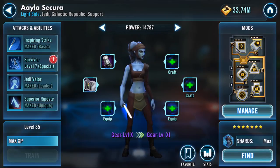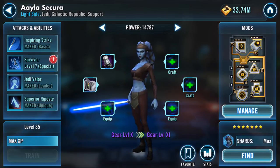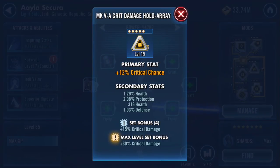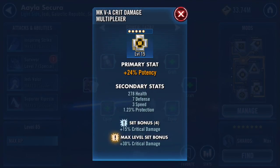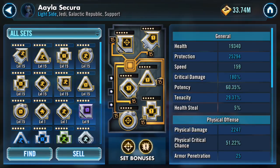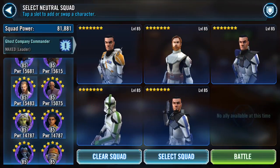Lastly, we have Aayla, who's running a crit damage set with a two-piece potency set. We're looking for potency secondaries. She has a speed arrow, and for the triangle I'm running a crit chance triangle because she needs to crit to stun — I'm not really focused on damage for her. For the cross, I'm running a potency cross so the stun can land, because it goes through a potency/tenacity check.